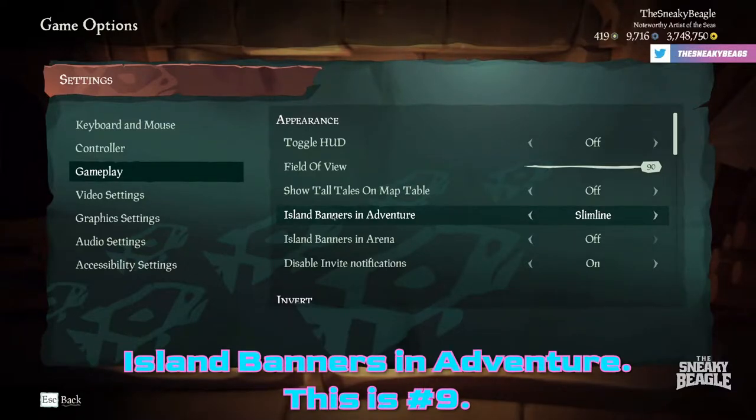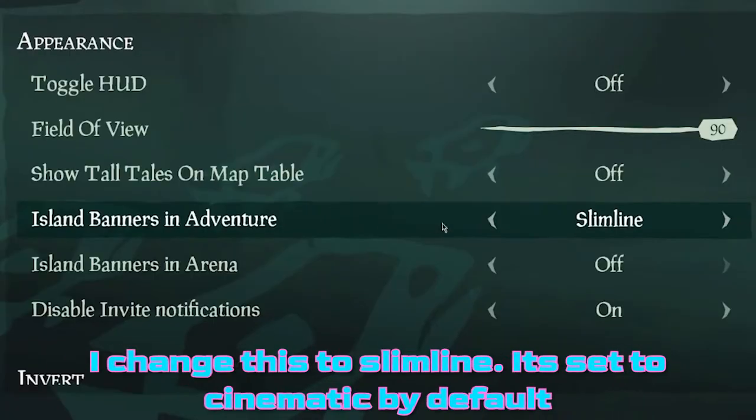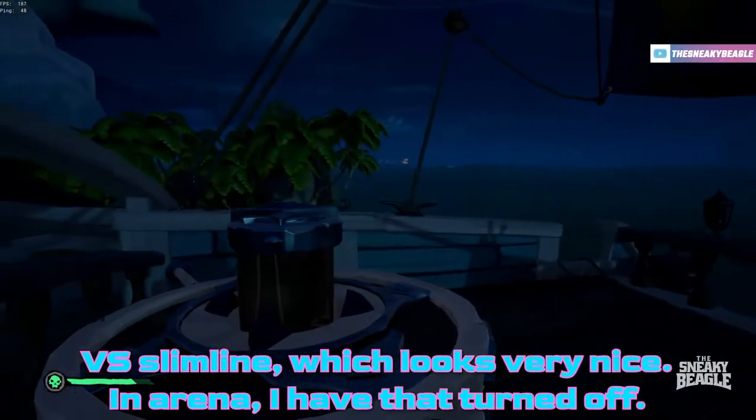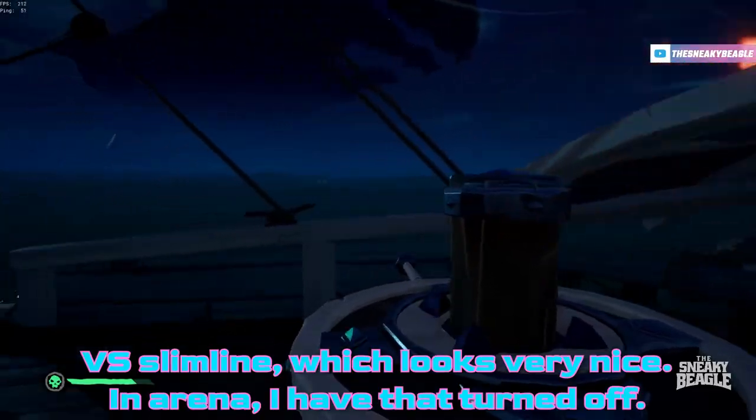The next setting is number nine: go to Gameplay and find Island Banners in Adventure. I changed this to Slimline — it's set to Cinematic by default, which is very intrusive on the screen, whereas Slimline looks much nicer. In Arena, I have that turned off entirely.